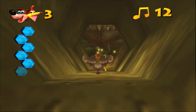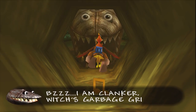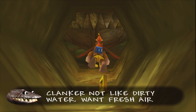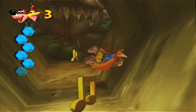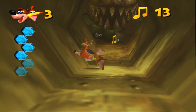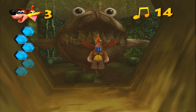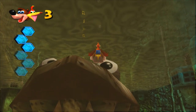Now we get to our first real harrowing moment. This is Clanker — Gruntilda's garbage disposal. But he is kind of trapped in this dirty, filthy, stinking poo water. Do you see that chain below him there? We've got to swim all the way to the bottom and help him out. Look how intimidating he is. He's harmless — oh, his eyes follow you too.